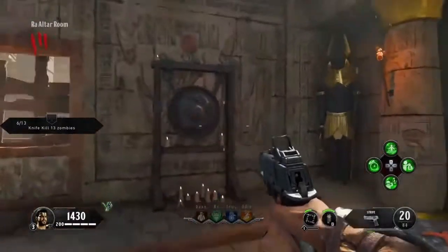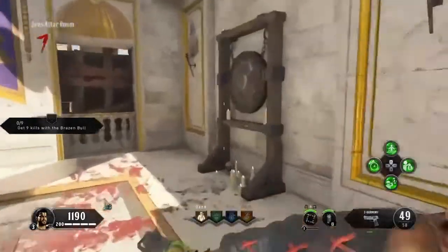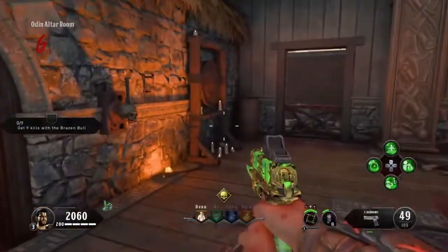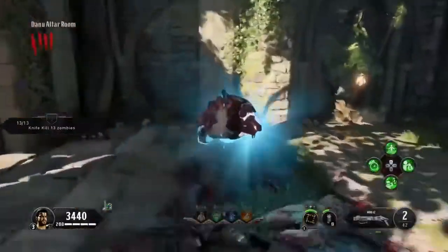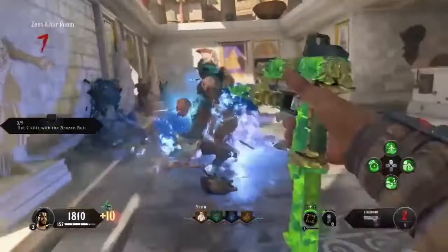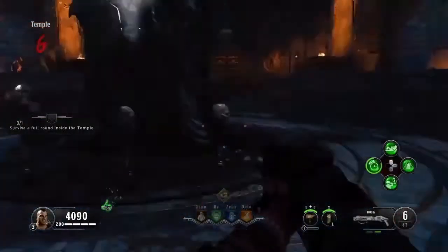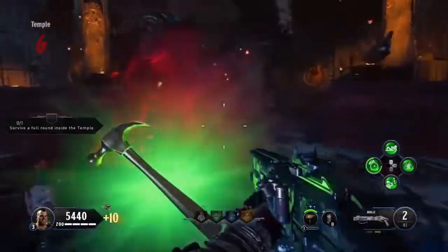First, let's unlock Pack-a-Punch. In order to unlock Pack-a-Punch, you have to ring all the gongs and kill the champions. I'm showing all four of them in all the altar rooms. Remember that you have to pick up the heads after you kill the champions. Here you will see Danu's and here you will see Zeus's. In the temple, you have to put all four heads on these stakes and the altar will appear. And this is how you unlock Pack-a-Punch.